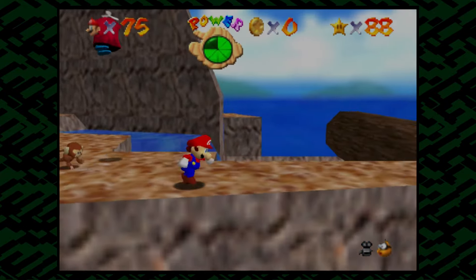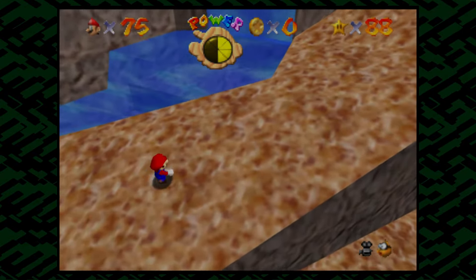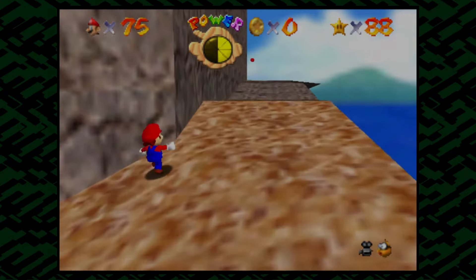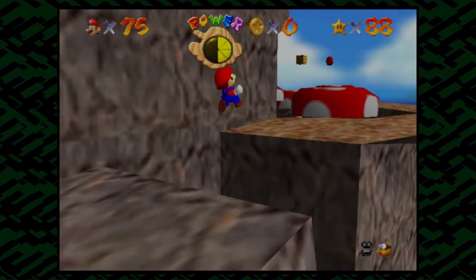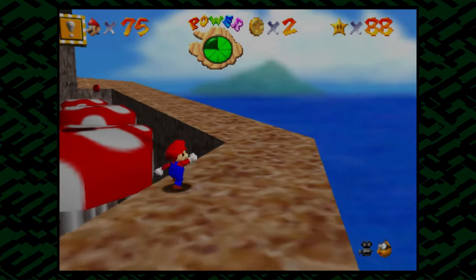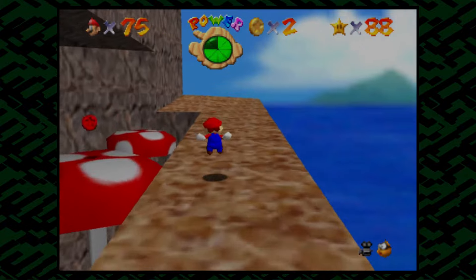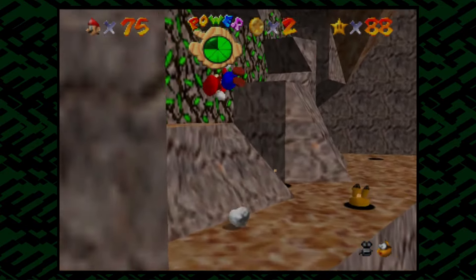Dude, he got me. Fair play to you, Shy Guy. Damn it. Yeah, there are some weird invisible walls near that log right there. So sometimes that happens, unfortunately. But it's not that big of a deal. Just gotta get back up again. Maybe we'll take the other path.